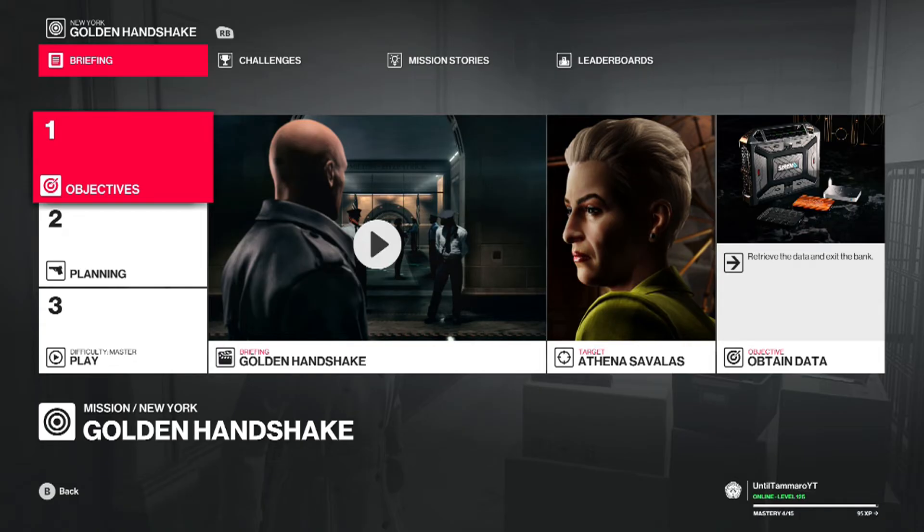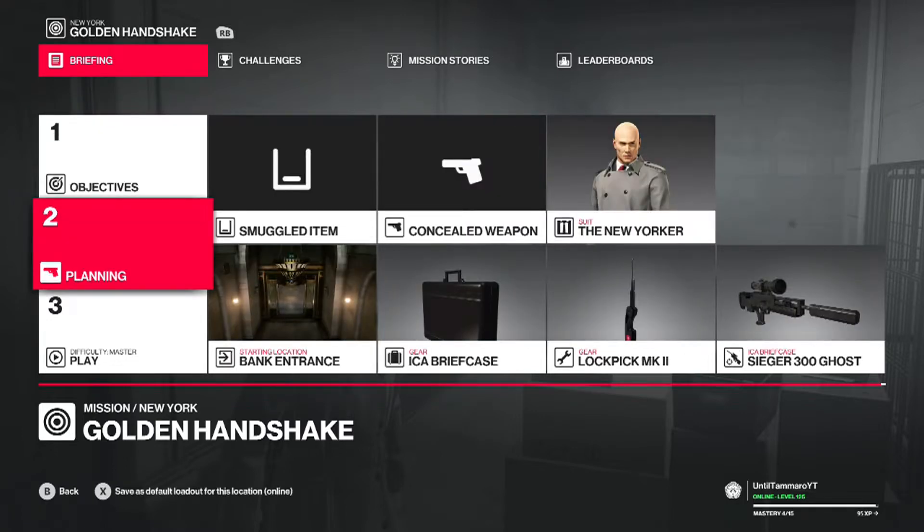We're going to load up the Golden Handshake, and in our loadout for the planning phase we want to make sure to bring a briefcase and a silent sniper. Don't bring a pistol or any kind of concealed weapon, and make sure that you have a lockpick with you as well just in case.